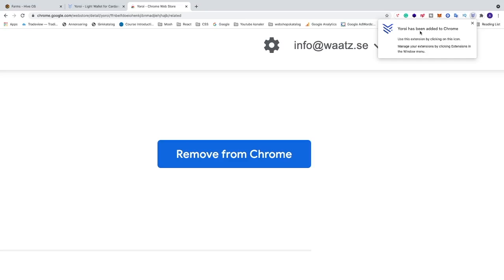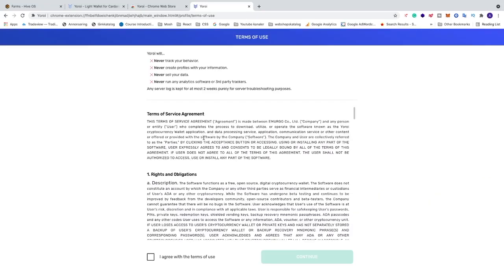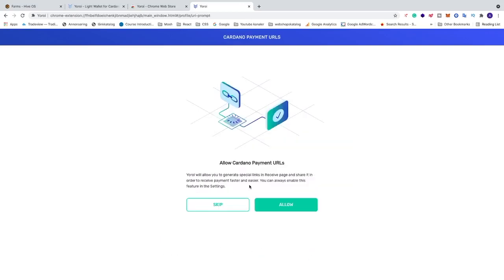Yoroi has been added to Chrome. Click on the extension icon to open it. Choose your language — I'm gonna choose English — then click on Continue. Read the terms of use, and if you agree click 'I agree with these terms of use', then click Continue. You'll see an option to allow Cardano payment URLs — you can enable this later, so just click Skip.